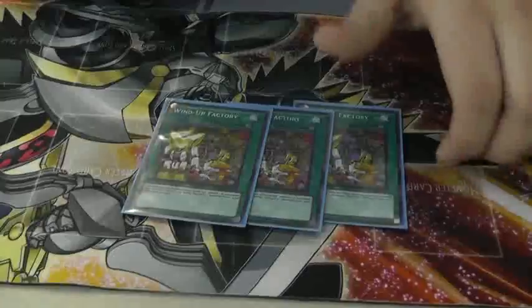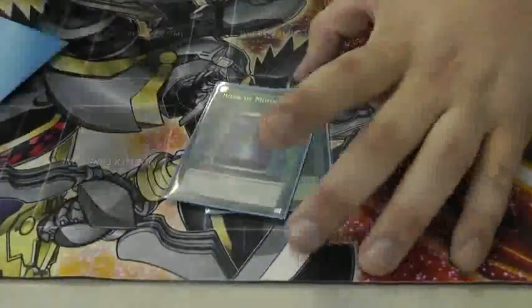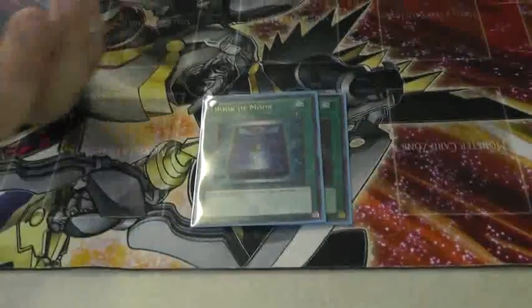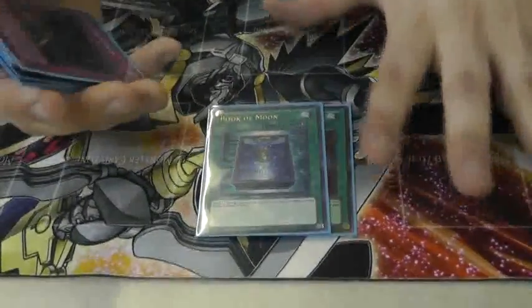Spells: Wind-Up Factory — all your monsters will set this off. It's just like a Black Whirlwind, basically. I ran the triple MST, Heavy Storm, Monster Reborn, Mind Control, Pot of Avarice, and Book of Moon. I think Book of Moon should be run in every deck right now because the Inzektor threat — you have to stop the Inzektors from popping your stuff and this will stop it.